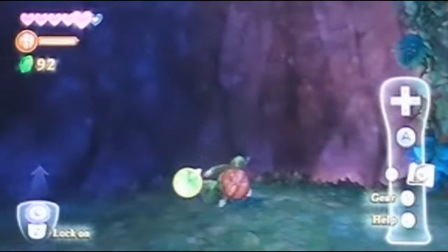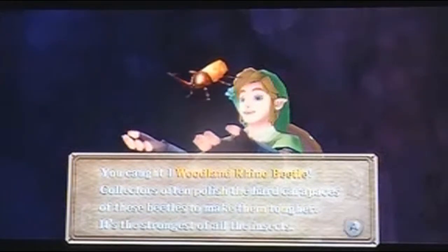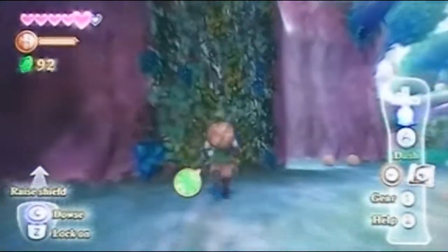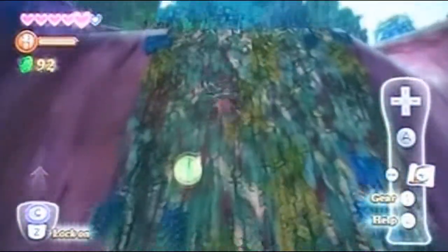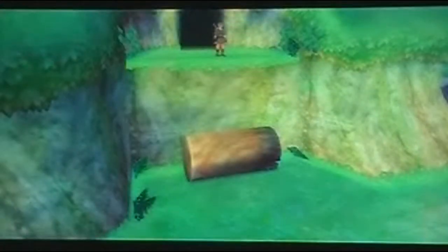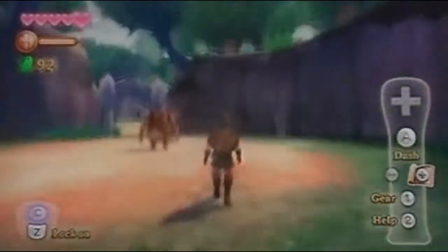I want to roll into this wall to get the rhino beetle — you don't even need a bug catching net, just run into the wall. There are usually ladybugs on these vines too, but not today. I want to climb these vines and create a shortcut between here and the Sealed Grounds by pushing this log over — like in Mega Man, or some other game. I think of a lot of video games when I play, and I like connecting them together as a commentator.